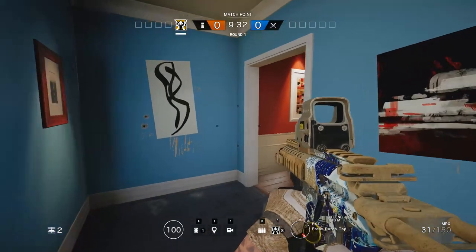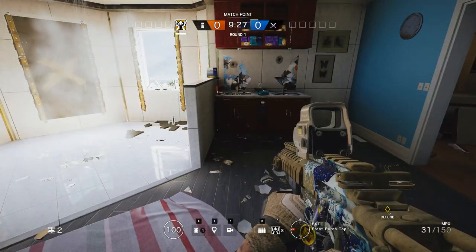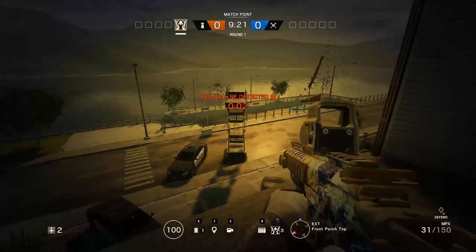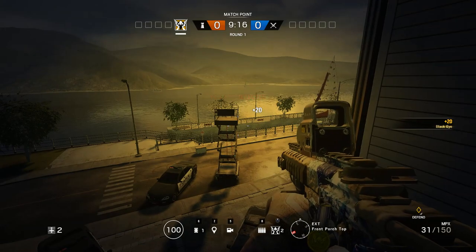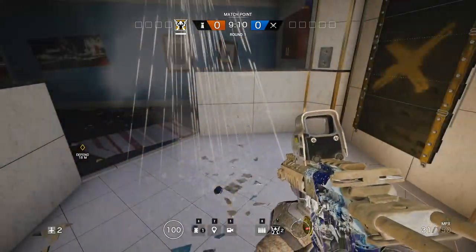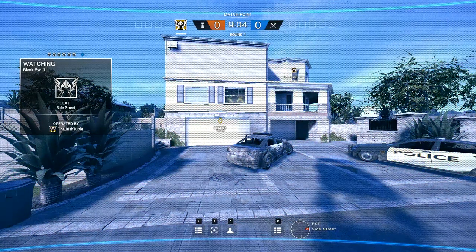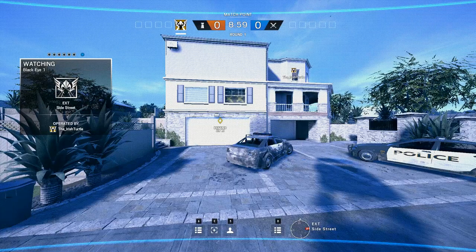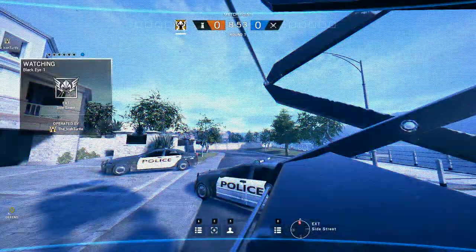Alright guys, we're going through the maps in order. The first map is House. On House there are three major spots that I think are very useful for Valkyrie cams. The first one is on the east side - it's fairly obvious, hopefully you should know this one. It's just here on this tower. You can put it pretty much anywhere on that tower. When you use it you can generally see the entire east side of the building - the garage, east kitchen dining room windows, and bathroom windows.